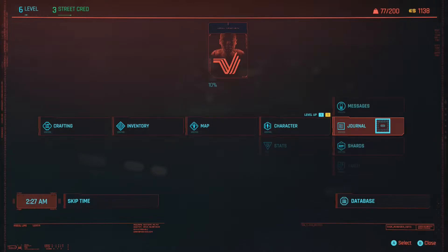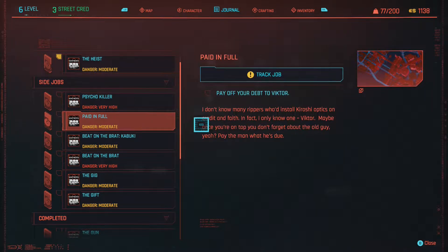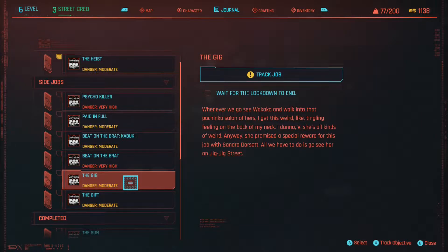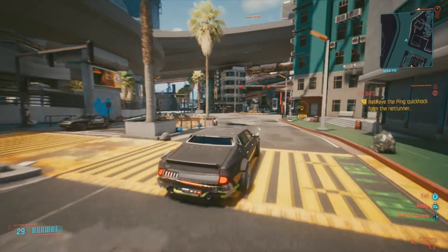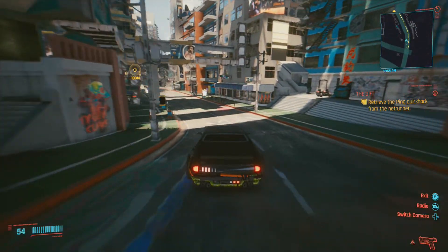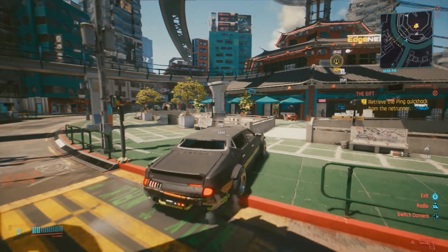Let's go back to the journal. So, psycho killer, we have paid in full - pay off your debt to Victor. Oh, I forgot about that - we also have to do that. Go fight in Kabuki - we could do that. Retrieve the ping quickhack from Netrunner - The Gift. Wait for the lockdown to end. Right now I'm on my way to another mission called The Gift - retrieve the ping quickhack from Netrunner. We're going to drive to the place and retrieve that. We need to get out of our vehicle right over here.